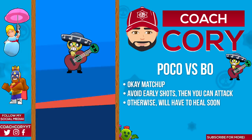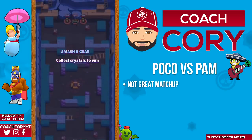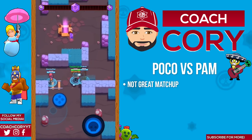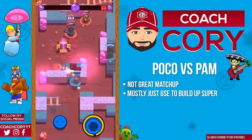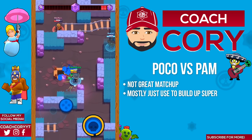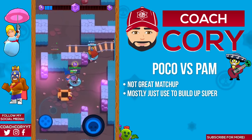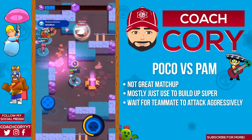Poco versus Pam: this isn't a great matchup for Poco as a good Pam is gonna try and always stay out of Poco's range, and with Pam's high health and healing it's gonna be hard for Poco to deal significant damage. You mostly want to try to build up your super versus Pam and try not to take too much damage. Keep in mind that once Pam fires her attack is gonna stay on target, so move in zigzags and suddenly change direction when you think they're about to fire. In general, wait for a teammate to be attacking Pam to try and go in for the kill.